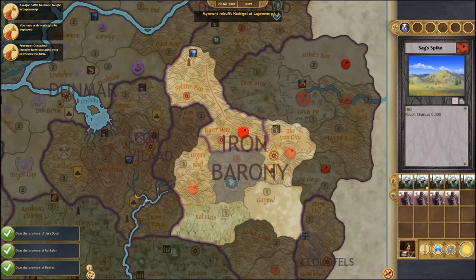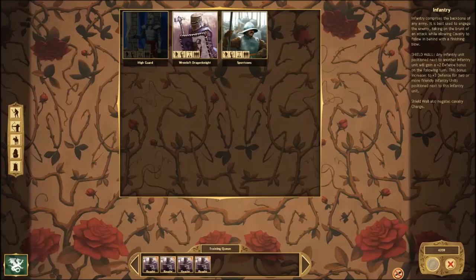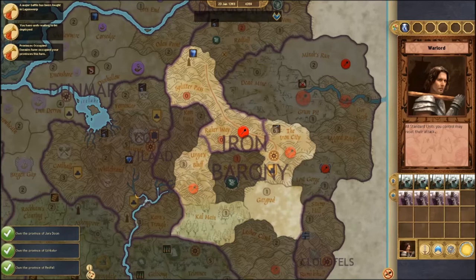It's time to engage them in combat and see if I can win. The way we do that is we select our army and attack this area. You can always buy new units for your army in this screen — sometimes you need to trade resources — but that's for another video. Once you have your unit selected, take note that sometimes you get a general card or a warlord card. This warlord card gives all standard units we control the ability to reset their attack once per turn. These cards are very valuable and can really turn the tide of a battle.